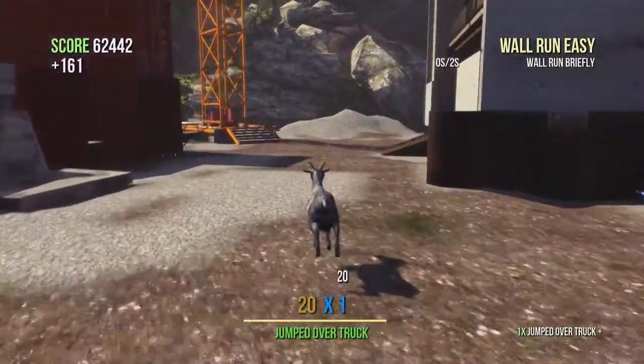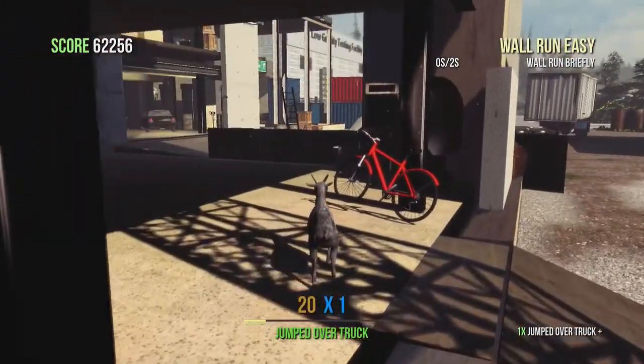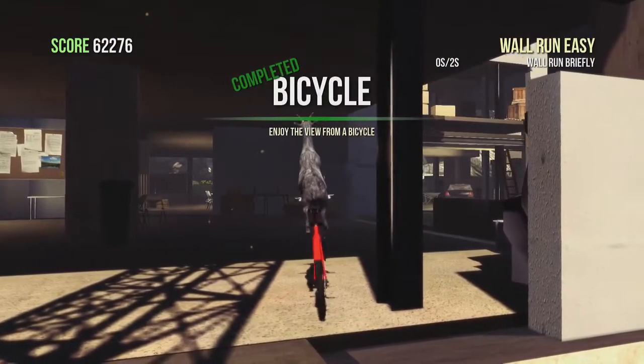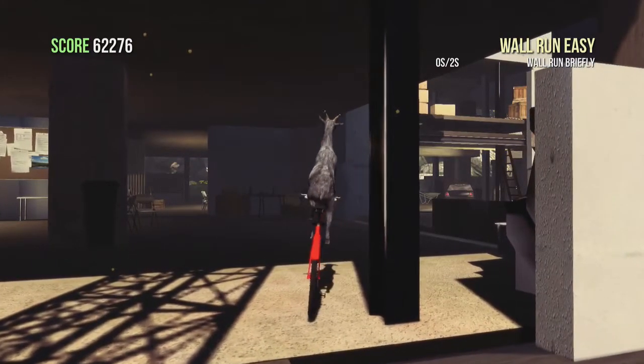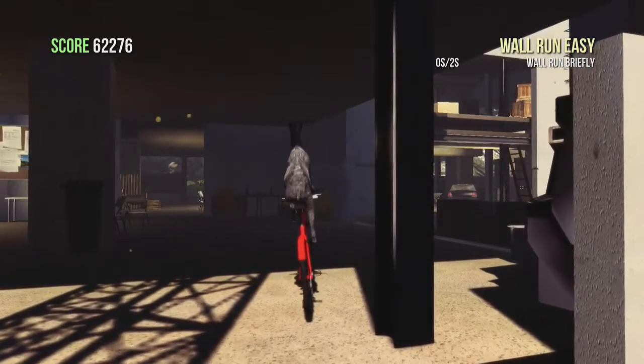If you head down to the construction site from the spawn-in point you will find this red bicycle, which you can press Y to use. Then all it is is a balancing game, just moving left and right. Push the stick forward to get you rolling and just move left and right for about a minute and your achievement will eventually pop.